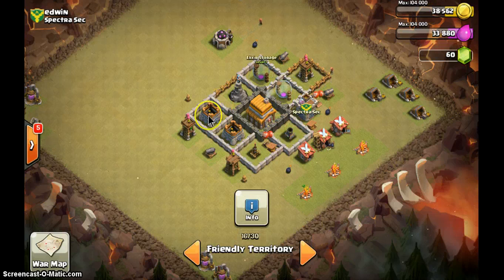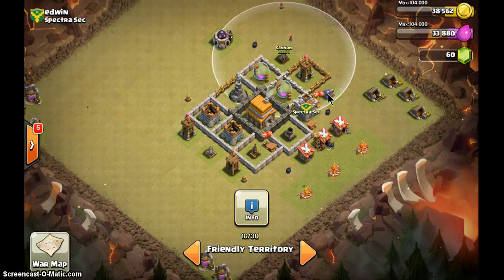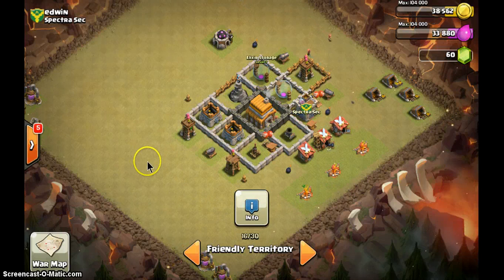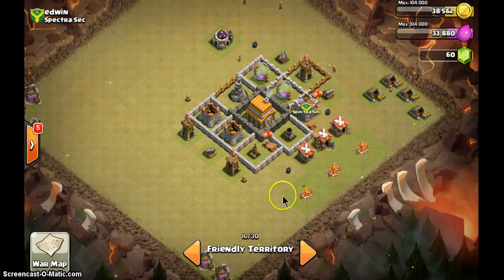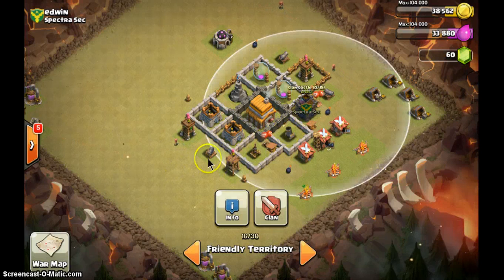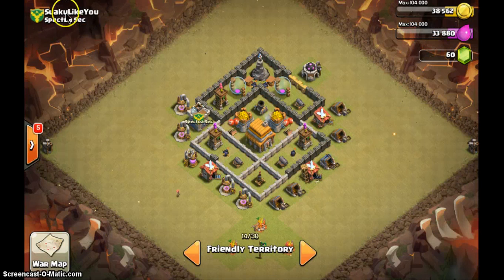In clan war, protecting storage is useless. All your defenses need to be inside the wall. Move five storage units out, and put those five defenses inside. Use all the freed walls to surround your base. When barbarians come in they'll attack the useless buildings while your archers shoot them — that is the point. Also move this defense in. Make sure you change this.